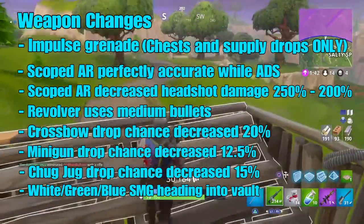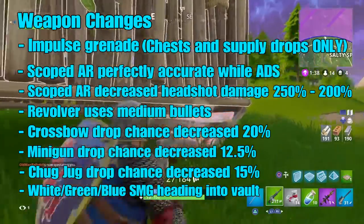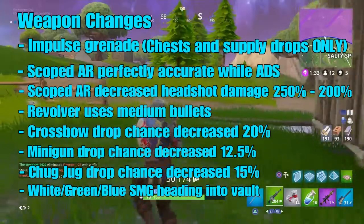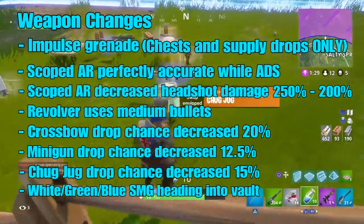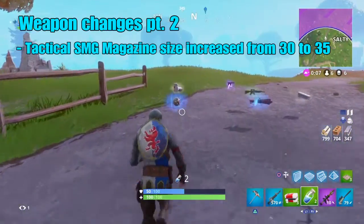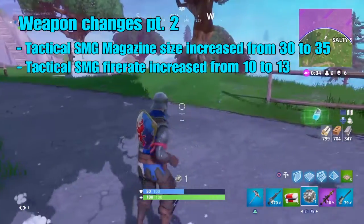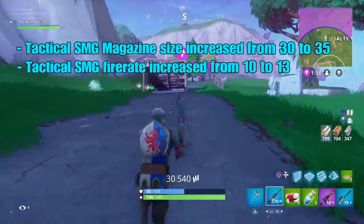I guess they just heard the complaints of people saying they hate this gun and want it taken out or something. But that brings me to my next point — the tactical submachine gun. The magazine size has finally been increased to 35. The fire rate has also been increased from 10 to 13. I'm really glad they finally did that because it was very annoying to deal with that thing.